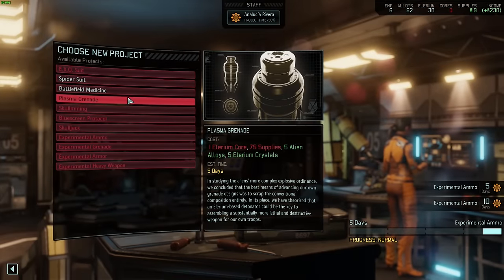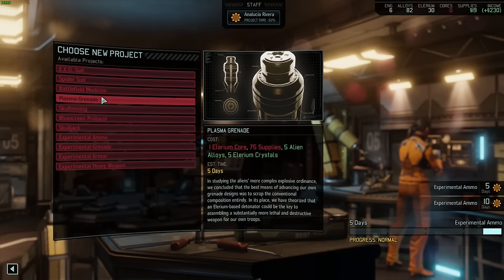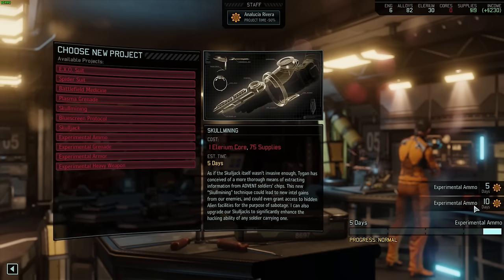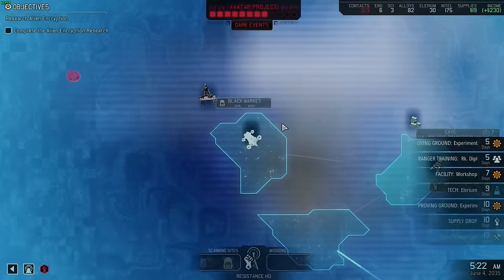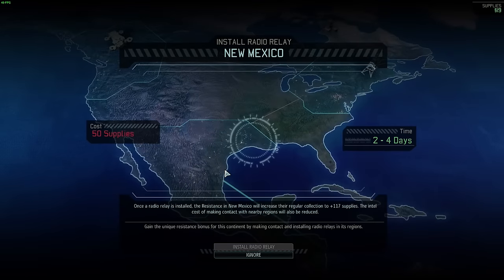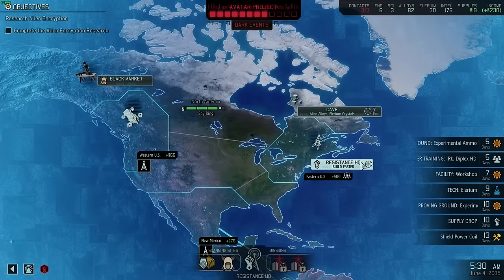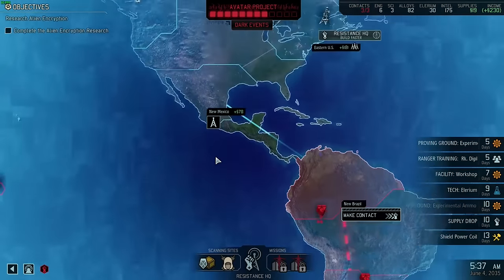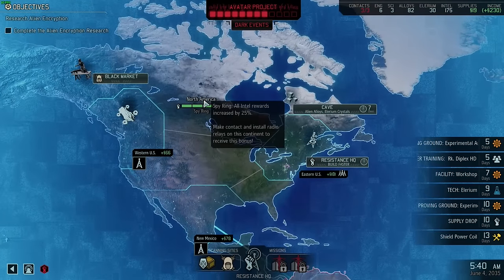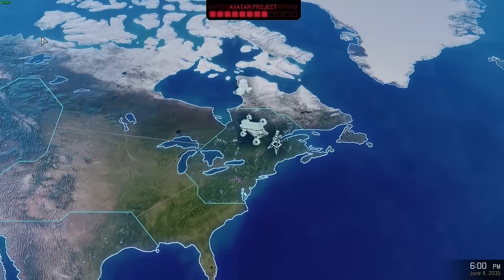Let's check Engineering. We've got plasma grenades suggested, but I can't do it yet — I need supply and an Elerium core. You guys are saying get the relays going and do one in New Mexico, but I can't yet, I need more supplies. We should watch out for that UFO as well — if that catches us it's going to be tough.